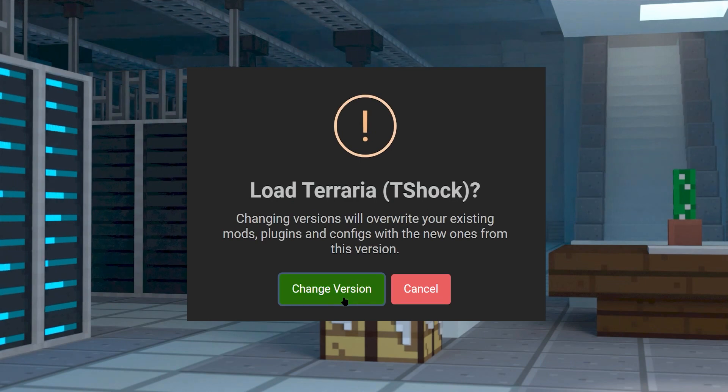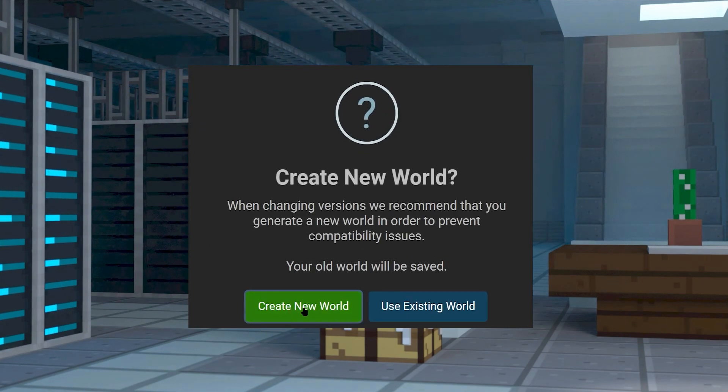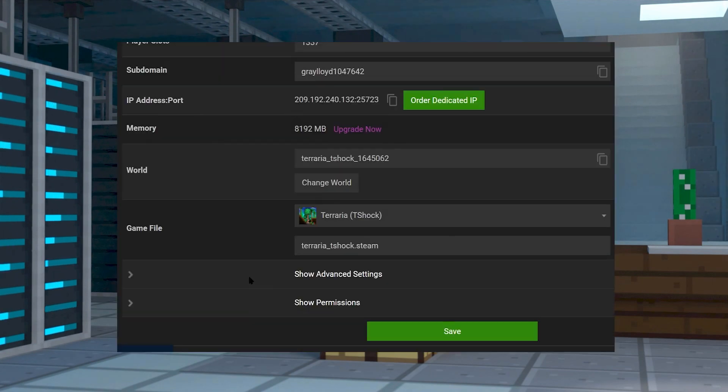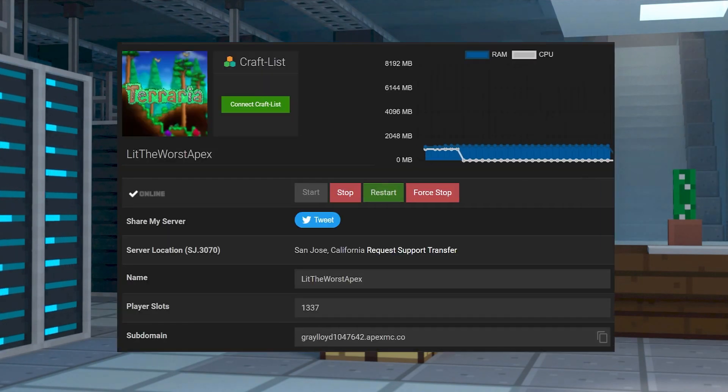It'll prompt you to change your version, and when prompted, make sure to create a new world. We recommend that you do this to avoid as many errors as possible, and once you're done, go ahead and restart your server to get that T-Shock mod loader running for your Terraria server.